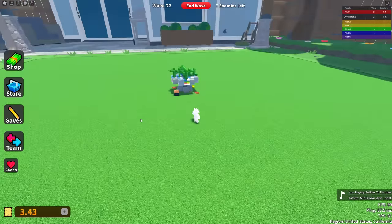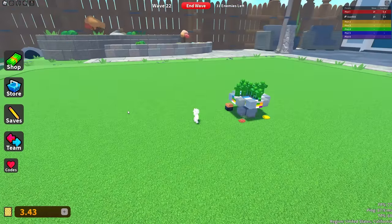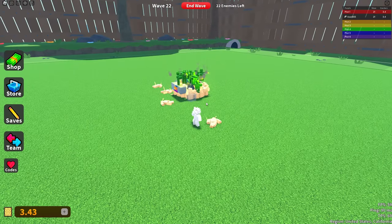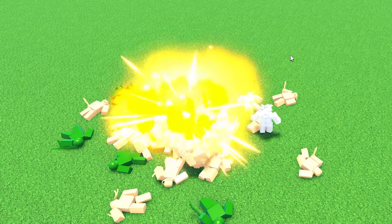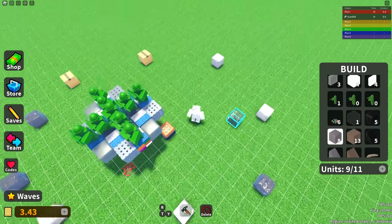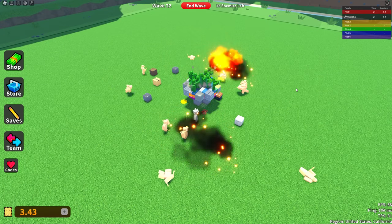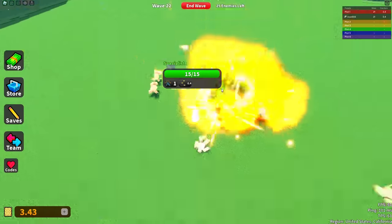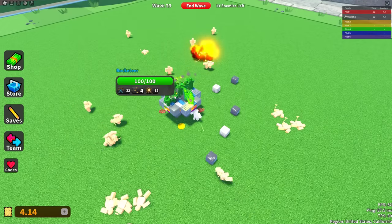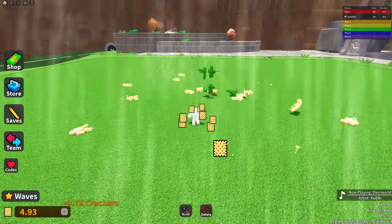Wave 22 was interesting. When I started it, there was nothing — then suddenly my base was swarmed by a bunch of enemies out of nowhere. I thought my stuff was really strong, but I actually lost this wave. I started spamming a bunch of random blocks in hopes they would reveal the invisible enemies, and thankfully the plan actually worked. These enemies are called assassins, and I think I discovered a pretty good way to counter them. Thanks to this, I was able to defeat the round, but just barely. The next round had some enemies with guns, but I took them out before they were a real problem.